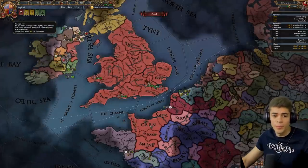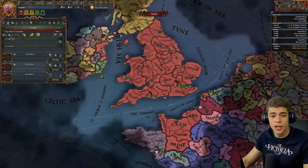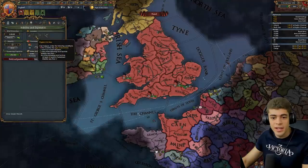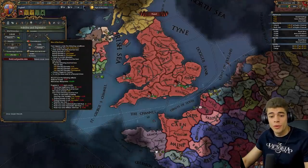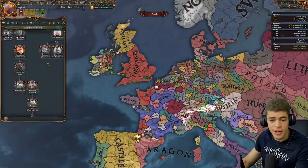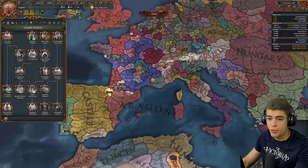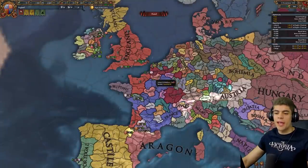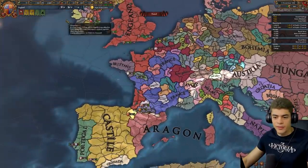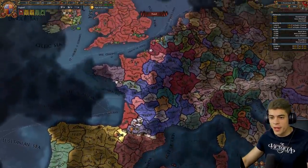If you've never played as England before, let me show you around. We start off with the worst possible ruler, Henry VI of Lancaster, as well as a little disaster that's likely going to fire — the War of the Roses — unless we can get an heir. We also have one of the most fleshed out mission trees in EU4, in my opinion. And we also have to fight the French pretty much instantly. I'm going to be doing this without any allies — ordinarily you can get Burgundy, Aragon, or Castile involved to help fight France, but I don't want to do that today.